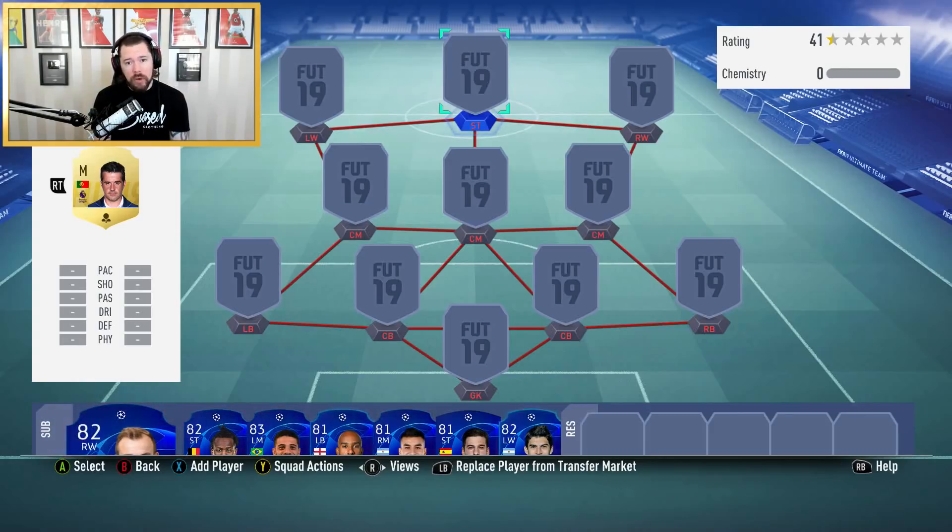What's up guys, Nepenthes here and welcome back to another episode of the best team in FIFA. Today we have got a Premier League 100k sweat team. In episode one, I built a very expensive squad and a lot of the comments were that nobody could afford this team — it's limited to content creators and people with disposable income. So here today, I've got a team cheap enough.